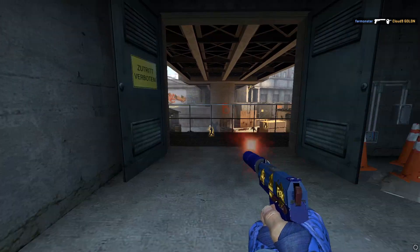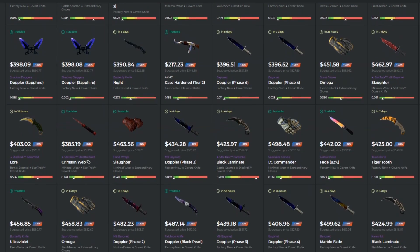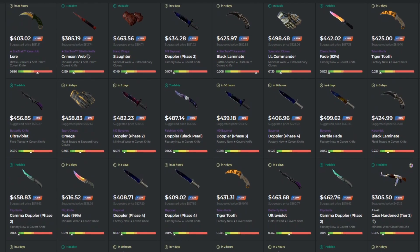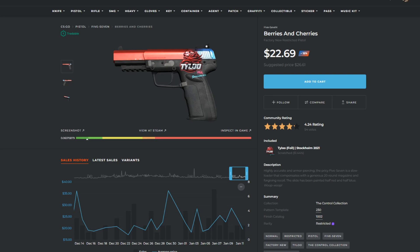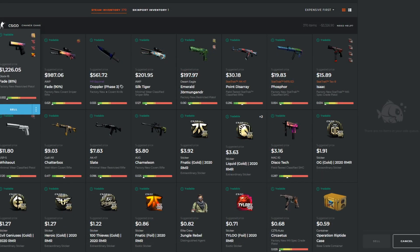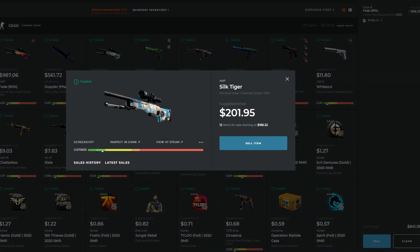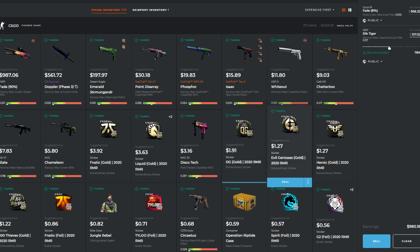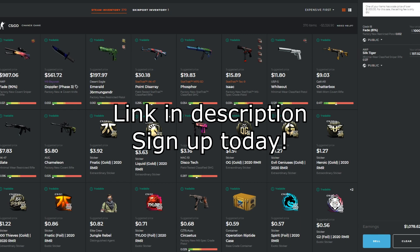Be sure to check out my sponsor, Skinport. Skinport is a CSGO skin marketplace with over 300,000 skins where you can find some insane discounts and save a ton of money buying CSGO skins or doing trade-ups. For example, if you're looking for skins for an operation trade-up, the 5-7 Berries and Cherries sells from $3 to $6 less on Skinport than on the Steam market, and that's going to add up and save you a ton of money. Also, if you're looking to sell skins for real money, Skinport only has a 6% selling fee on items over $4,000 and 12% on items under $1,000. So start saving money on trade-ups and buying skins in general with Skinport today with that link in the description.